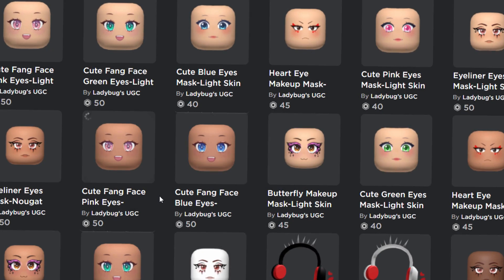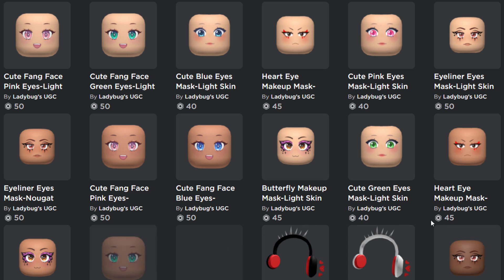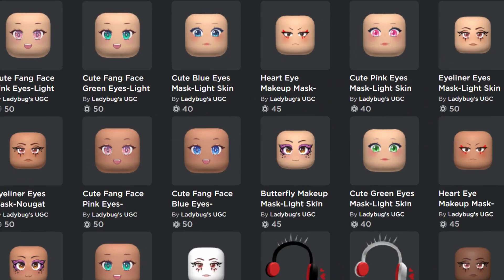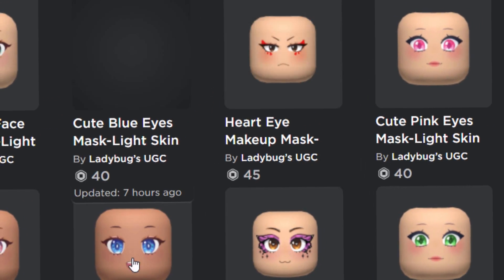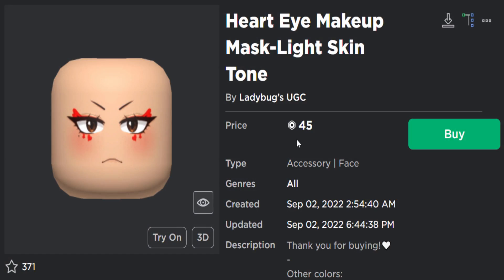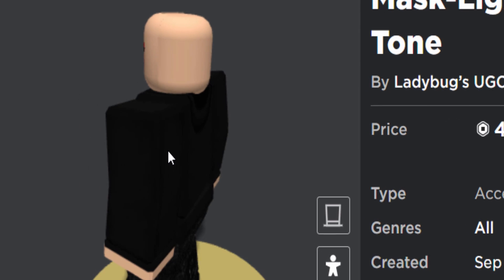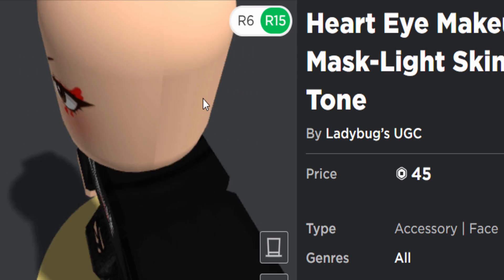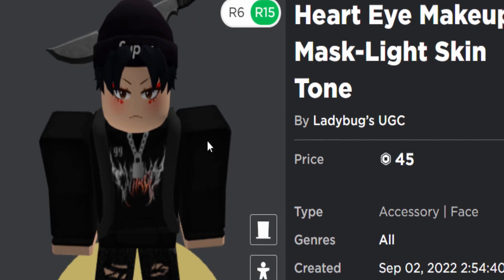Up next we have some random ones made by Ladybugs UGC. These ones are all different, which is quite nice. Looks like we have all of the normal regular human skin colors. Let's try the red eye one - only 45 Robux. On my avatar this one is also pretty decent. This one is one of the better mask-style ones because you can't really notice once you've got accessories on. This one is definitely very good.